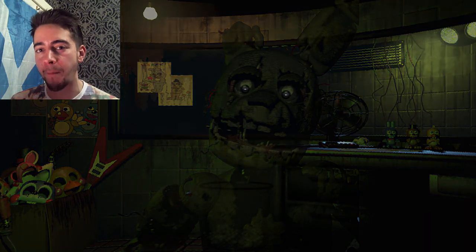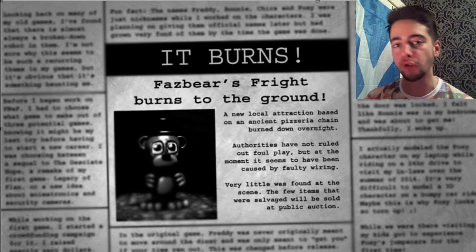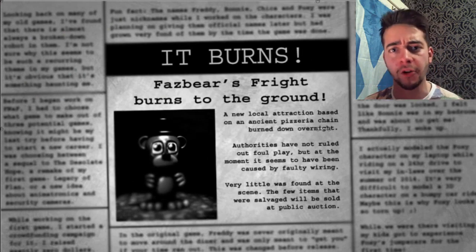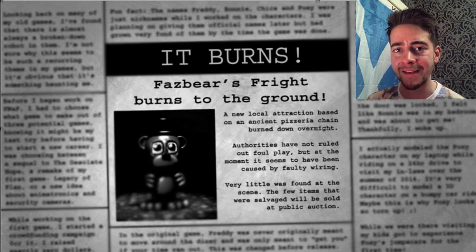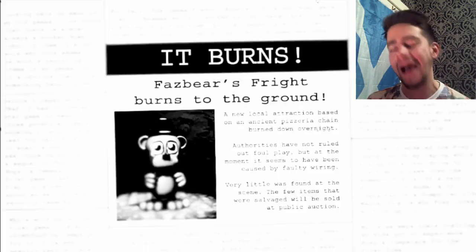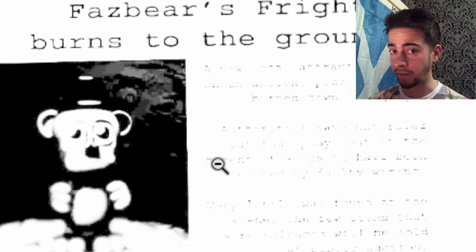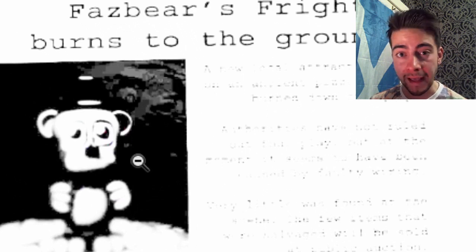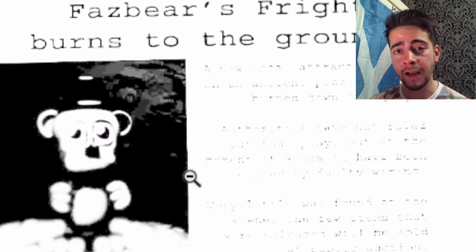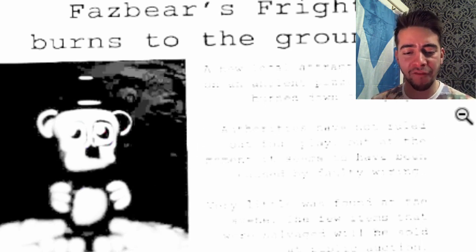At number 5, Springtrap was burned — or was he? At the end of night six, when you complete nightmare mode, you get a newspaper saying everything has been burned to the ground and we assume Springtrap was involved in the fire. But if you highlight the image, behind Toy Freddy you can see what looks to be Springtrap. Has Springtrap survived? Are we going to see him in another game, or is this just him as a corpse lying there?